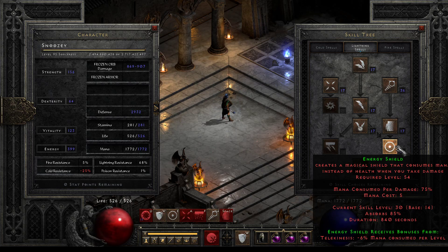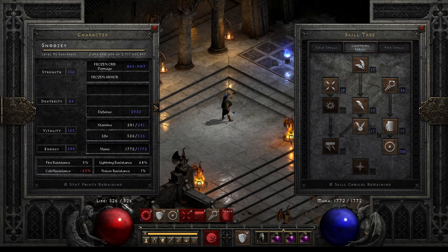Since Energy Shield doesn't care about resistances, I don't have to necessarily worry about getting 75 in every resistance. The only resistance that actually matters mostly is going to be your poison resistance, because poison will always go through Energy Shield. It's the most annoying thing about Energy Shield because poison damage can last for a very long time. And since our health pool is relatively low — as you can see on this build, I only have 526 health before battle orders — it can go down pretty quick.